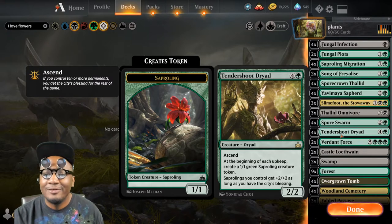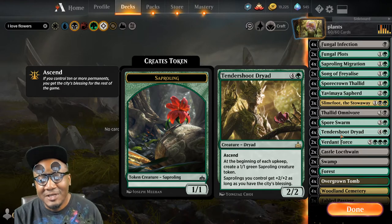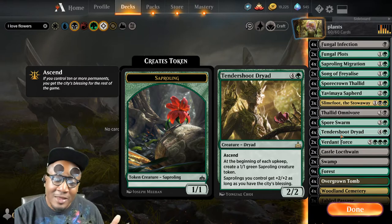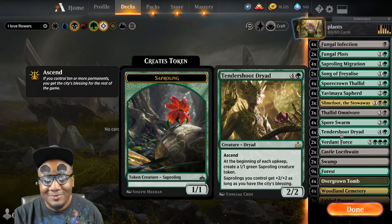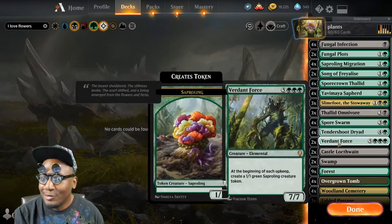Tendershoot Dryad — basically the all-star in the deck. Once you get to ascend, you basically just start pumping out 3/3s during every upkeep. Yeah, that's brutal. If they don't have an answer for that it's pretty much game over.